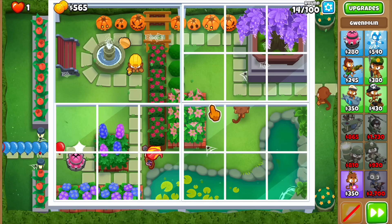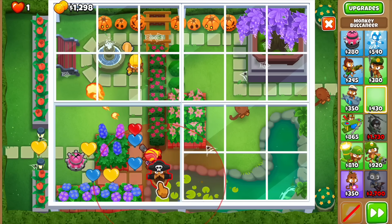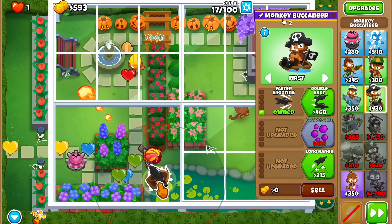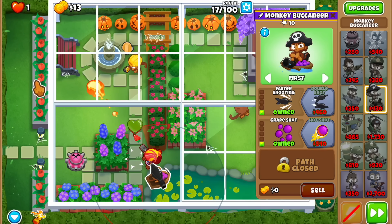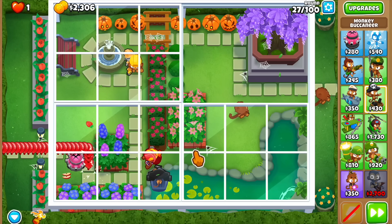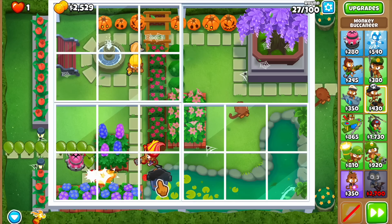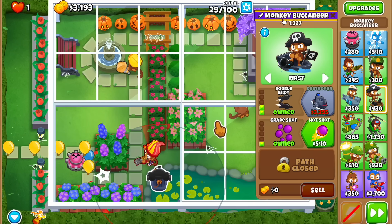As soon as we're ready with the buccaneer, let's place it. This is a very short round. Let me go for something like a 1-1-0 for now. Doing well so far. This next round is going to test our pierce a little bit — we do have Gwen's abilities if necessary. Then we want to upgrade and go for the destroyer to help stabilize.